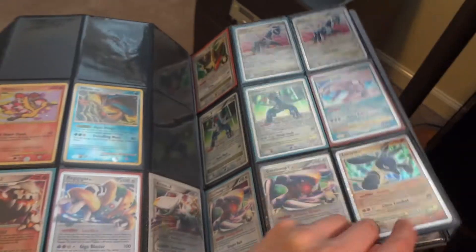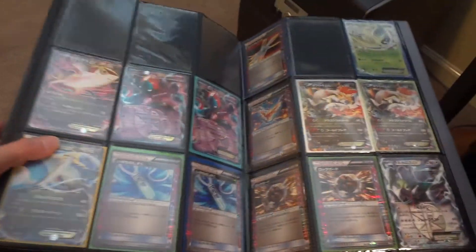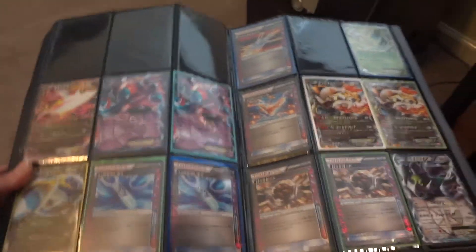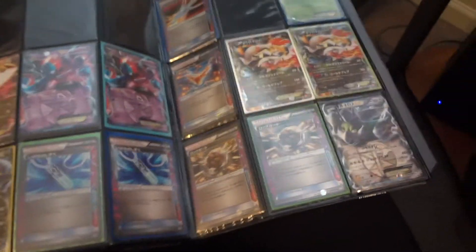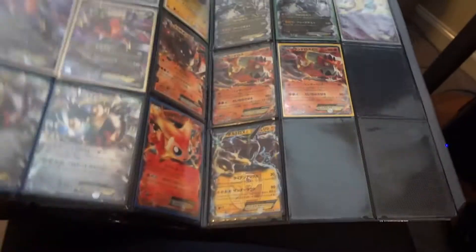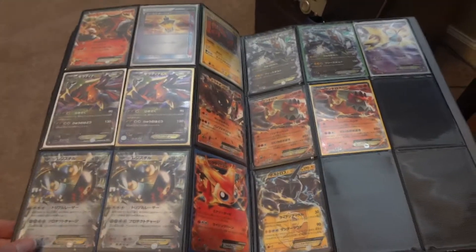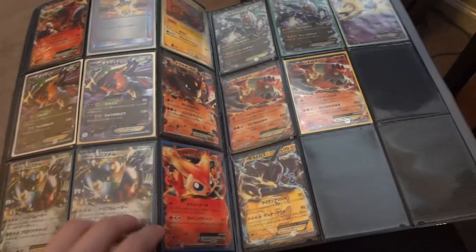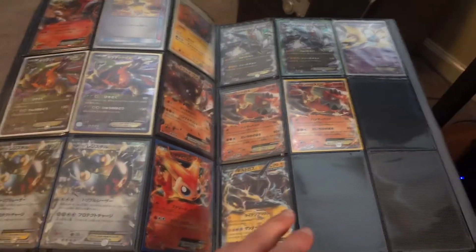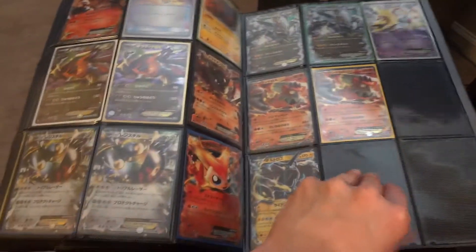Jack is going to make an appearance in this video as well. Thanks to everyone who gave Jack plenty of compliments from his last couple of features — he got a kick out of it. These are all Japanese cards: Deoxys, Latios, Latios, Latios. Some ACE SPECs, Celebi, some older ones like a Wash Rotom — or is that the fridge one? One of the Rotoms. Victinis, Thundurus.